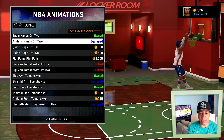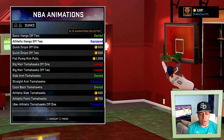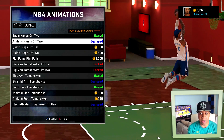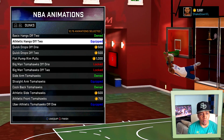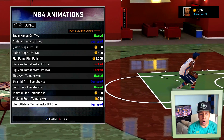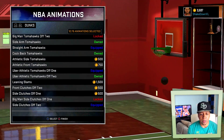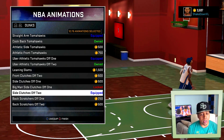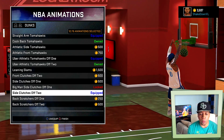These are my dunk packages — what I call the dunk packages that make it a little bit more difficult to get blocked. Even though Athletic hangs off of two tend to get blocked every now and then because of a back scratcher animation, it's pretty rare. Straight arm tomahawks. Uber Athletic tomahawks off of one. Side clutches off two — this one's a very difficult animation to block. I get a lot of dunks through traffic with this animation.